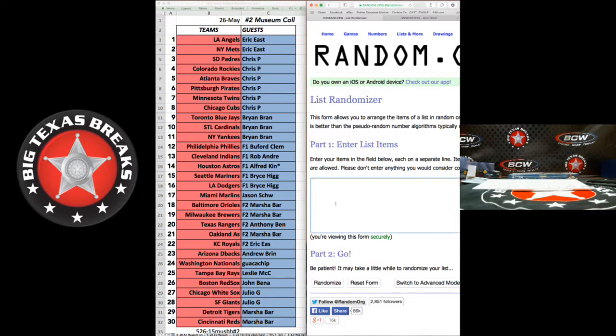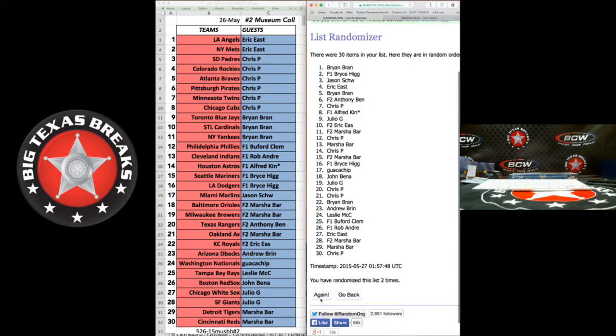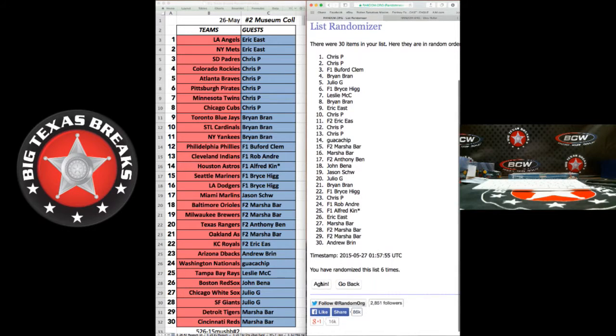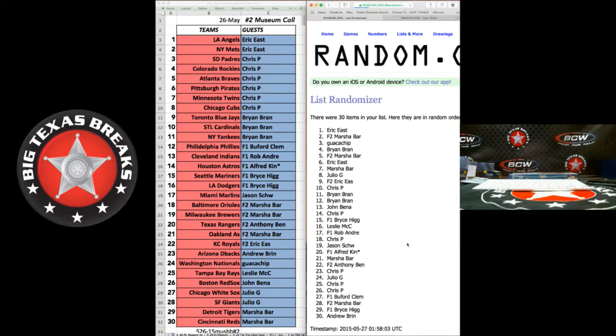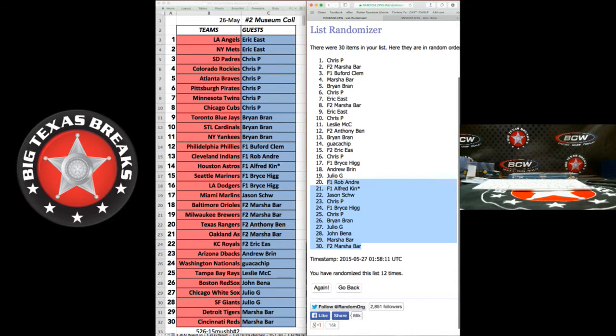Now we're going to do the names twelve times. We've got Marsha B on bottom and Eric B on top. We're going to go twelve times. Here we go — one, two, three, four, five, six, seven, eight, nine, ten, eleven. We've gone eleven times — here's the indicator — target is twelve. Boom, twelve times. Marsha on bottom, Chris P on top.